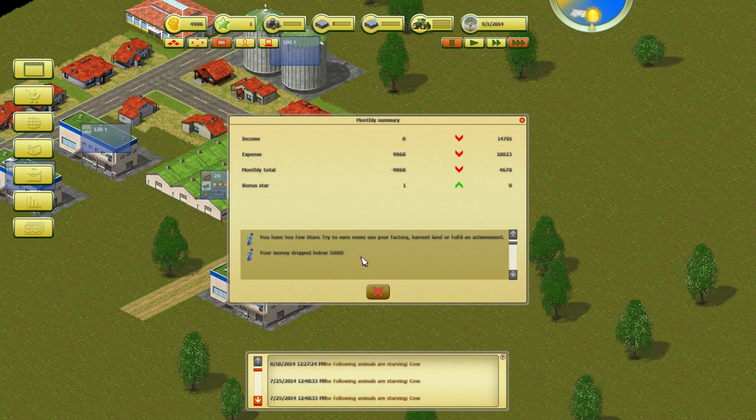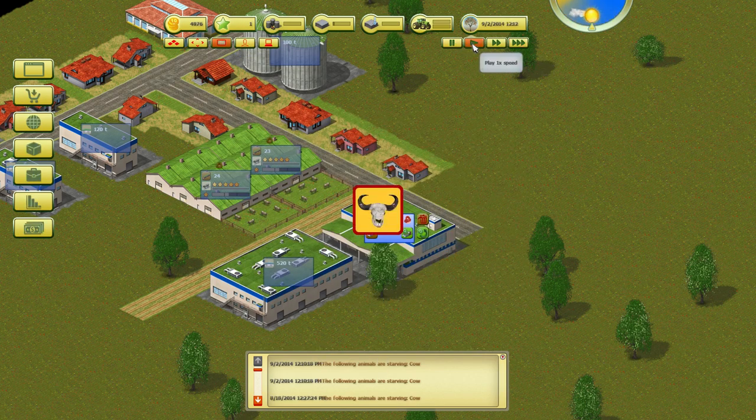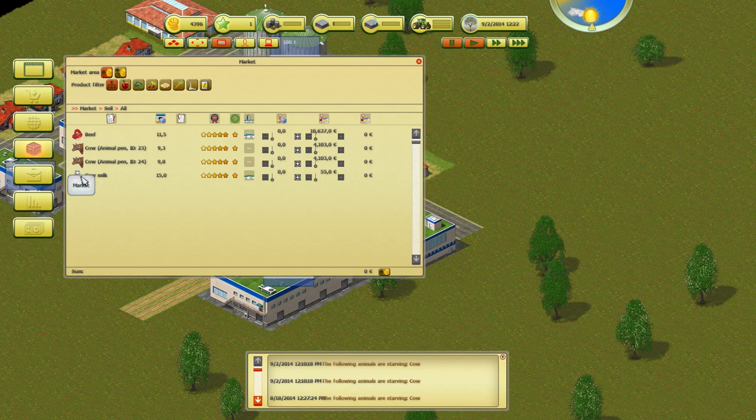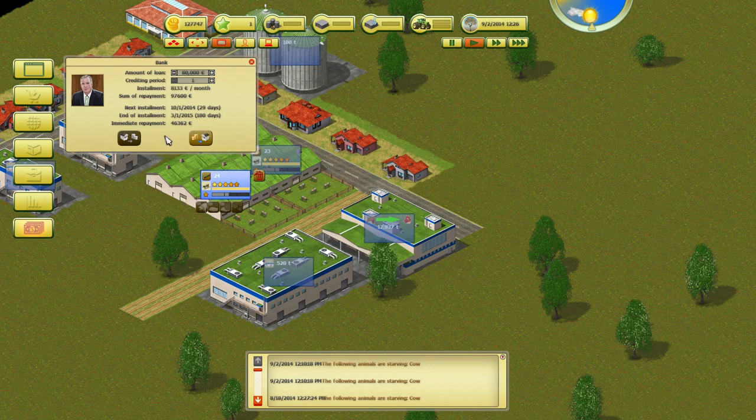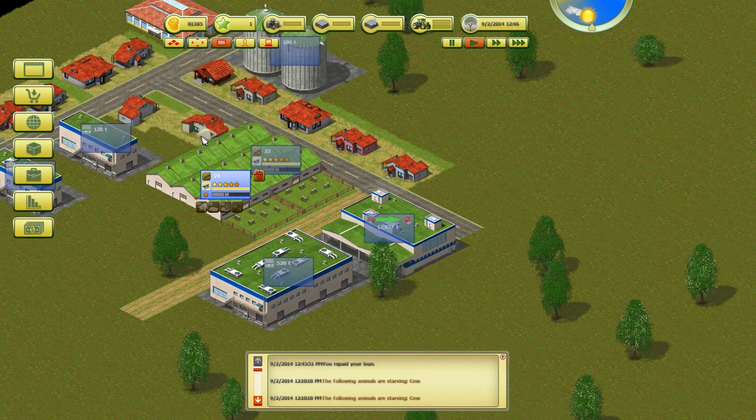Now we're under five thousand dollars — we're in a bit of trouble. We've waited another month. Let's go to the market: we'll sell all our milk for 823 euros, and all our beef for 122,000 euros. We don't even need to sell the cows. We go back and pay the loan — the immediate repayment is only 46,000. We've got 81,000 now, and it's all profit.